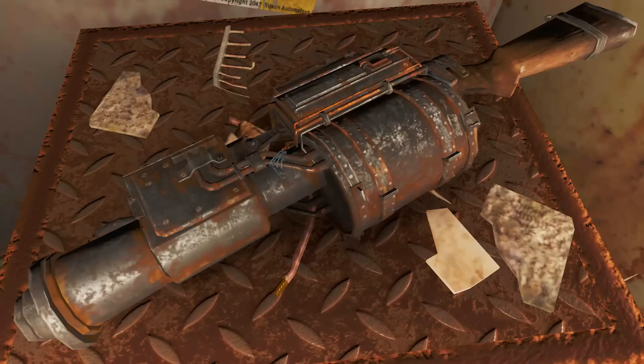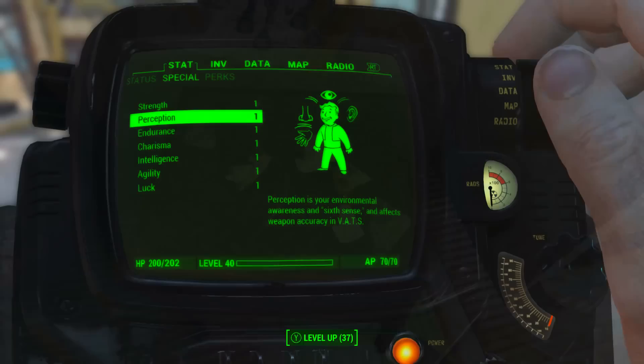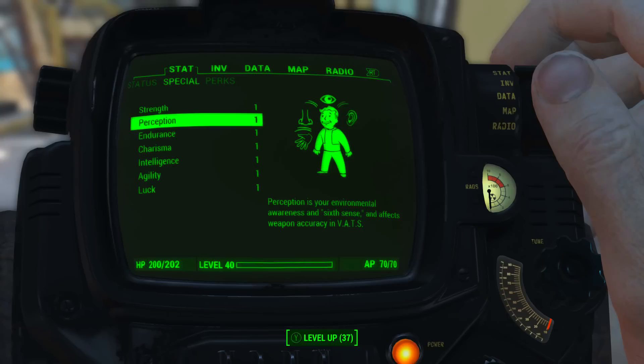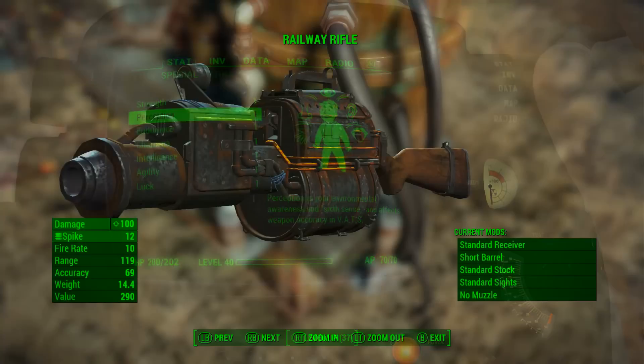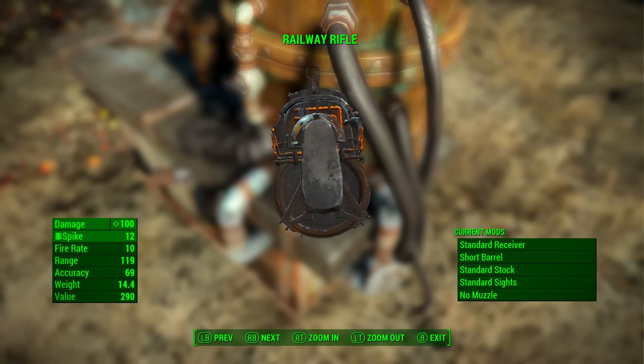This one will be here no matter what level you are. Be sure to pick this gun up to get yourself back on track. Before we look at the railway rifle's base stats, as always I have reduced my character's special attribute stats to one and I also have no bobblehead, magazine, or perk effects applied to my character, so we will be seeing the absolute minimum base stats.